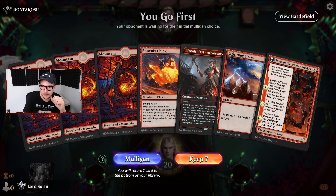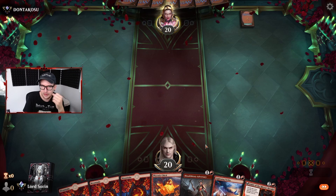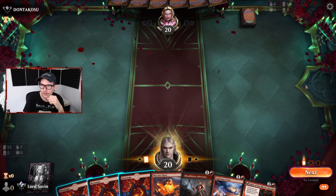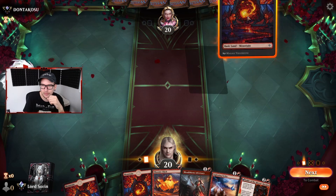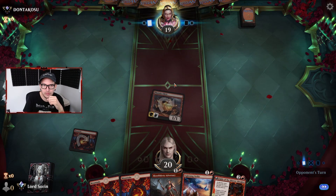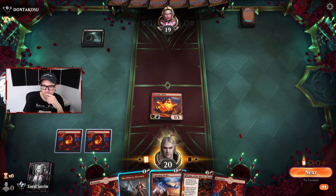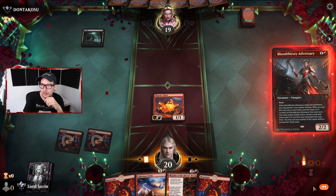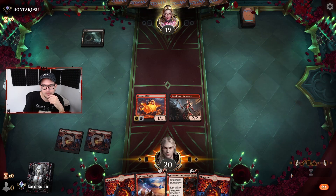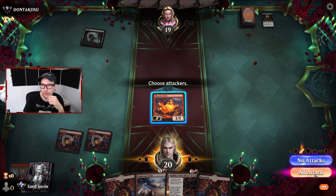Is this the game? Can we get to mythic? We go first, here's a Phoenix Chick. Mono black - I had a feeling. Let's keep up the pressure. Do they have a Cut Down? Bloodthirsty Adversary - does it get the axe? Yes, Cut Down right in prime. We get in for one, opponent at eighteen.